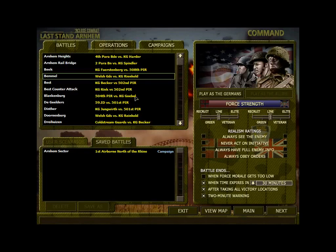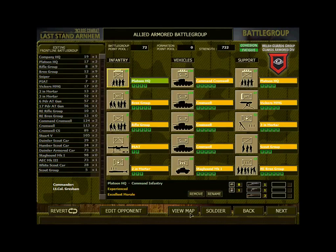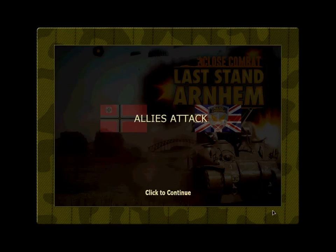Hello and welcome back to our game impression series of Close Combat. This time we play the Last Stand of Arnhem and we will play this scenario as the Allies. If you want to know more about the features and all the things these campaigns are telling you, just check out the other game impression videos. We will just show another short impression of the game by playing it, and I think it's going to be very enjoyable again.